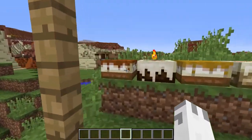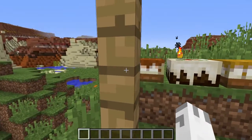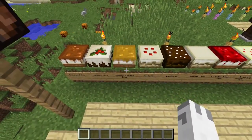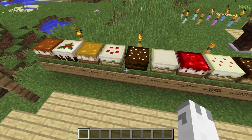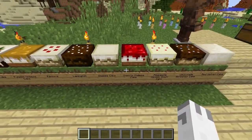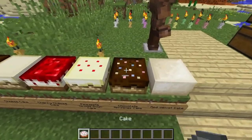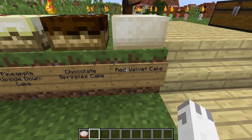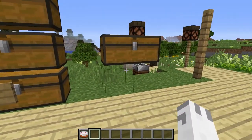Now we also have some brand new cakes — we are actually on to the food now. We have the carrot cake, holiday cake, pumpkin cheesecake, pavlova, lamington, cheesecake, cherry cheesecake, pineapple upside down cake, chocolate sprinkles cake — which is probably my favorite of the batch — and of course red velvet cake, which just looks delicious.